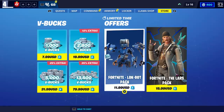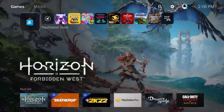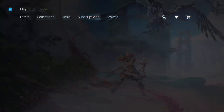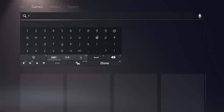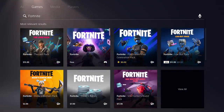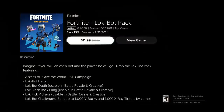If you don't have Save the World, let's go to the store to find it. I'm on PlayStation 5 right now, but you can do this on any console or PC - just go to whatever store you have available. Go to the PlayStation Store, search for Fortnite, and it should show up. Let's see if it actually shows a discounted price on here.